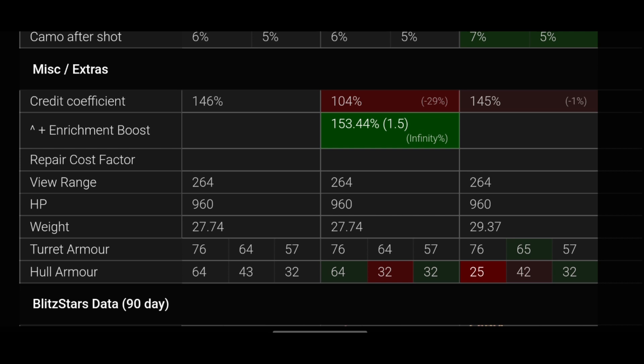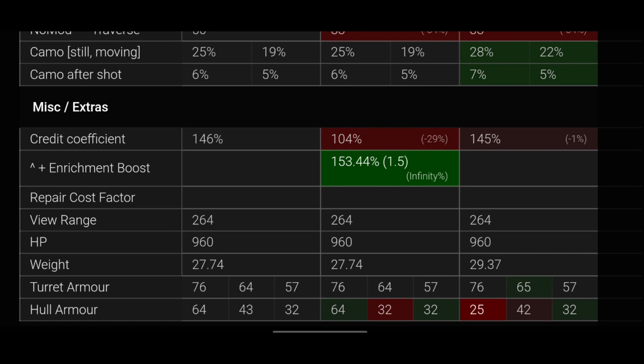At tier five, six, and seven, most guns you'll face won't have 65mm penetration, so the Cromwell's 65mm front armor can hold up. But almost everything will have more than 25mm of pen, meaning the Explorer will be penned much more easily frontally. I don't fully understand the armor differences — it seems like Wargaming changed them just to make the tanks not identical, but looking at the stats, it does make you wonder why you'd play the Cromwell.